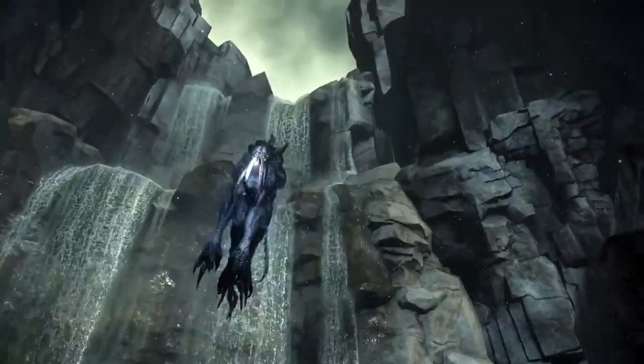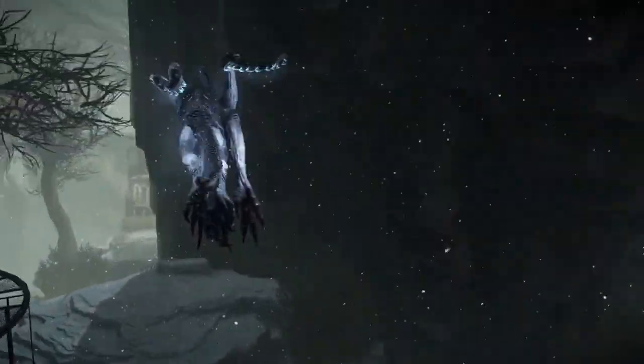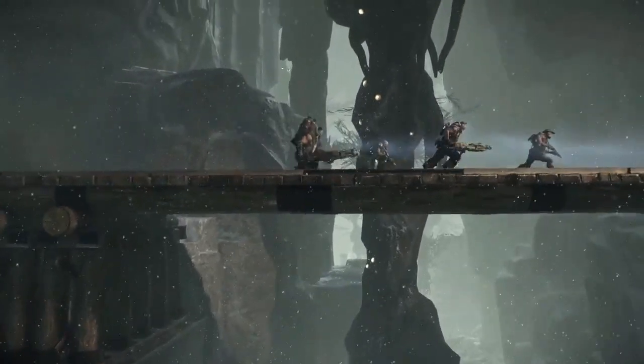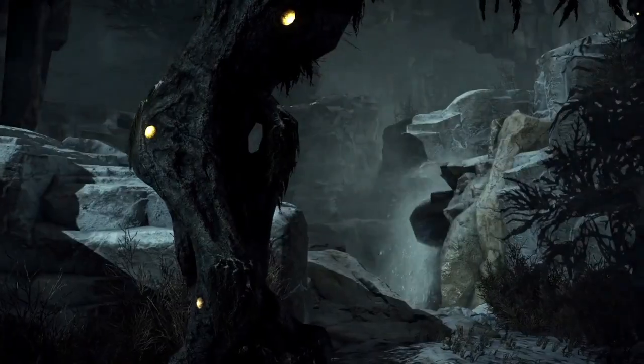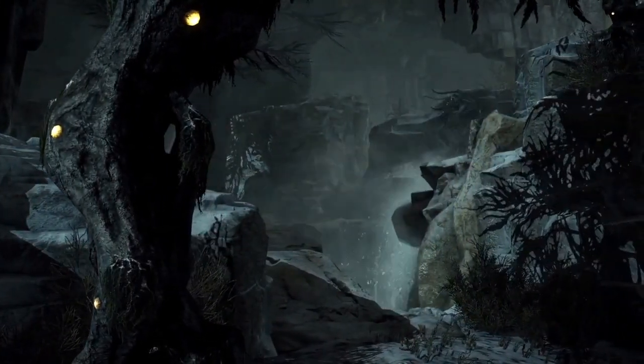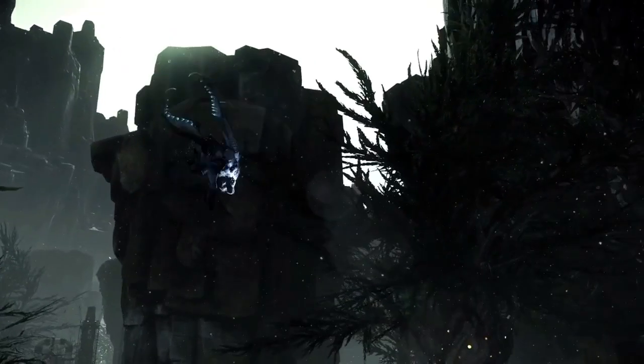Set on the savage planet of Shear, Evolve plays out as a series of epic boss battles where the boss is a player-controlled monster. Today we would like to share with you the new map, the Distillery. With dynamic snowstorms, large altitude changes, and secret waterfall routes, this compact battleground is full of options for both Hunters and monsters alike.